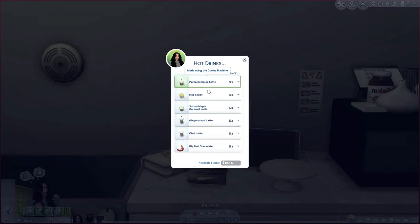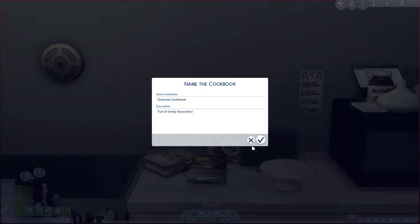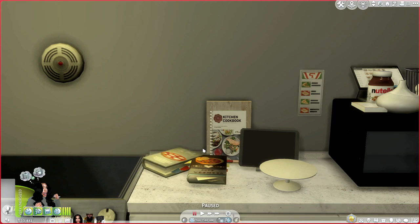We also have hot drinks — pumpkin spice latte, hot toddy, salted maple caramel latte, gingerbread latte, chai latte, and big hot chocolate. These are really good for the holidays. My Sims are in winter right now and we're basically almost in winter in real life, so I'm definitely going to be using these. You can also put the cookbook in your inventory and even give it a name — like your Sim's great-grandma's cookbook. This brings real realism into your game with foods we'd eat on a daily basis.